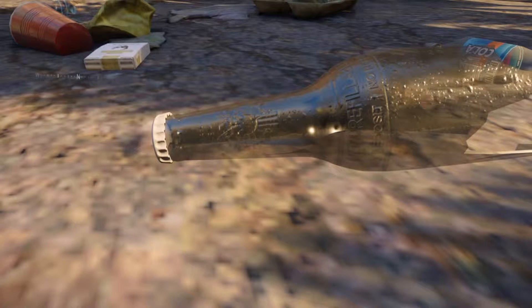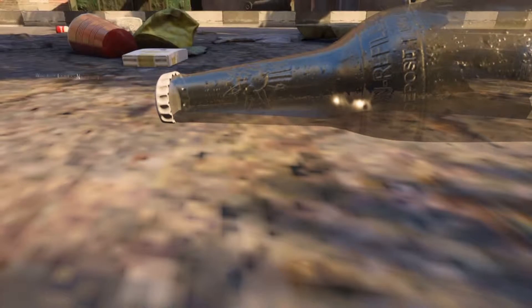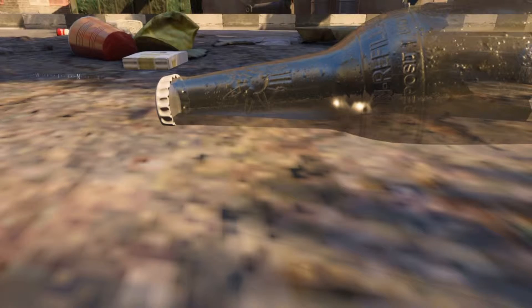they've actually put out a few videos on how the new perk bottles have the 935 logo on them, and this specific bottle right here — you can see right there — has the 935 logo on it, and so it's just like a little reference to zombies and the new bottle.